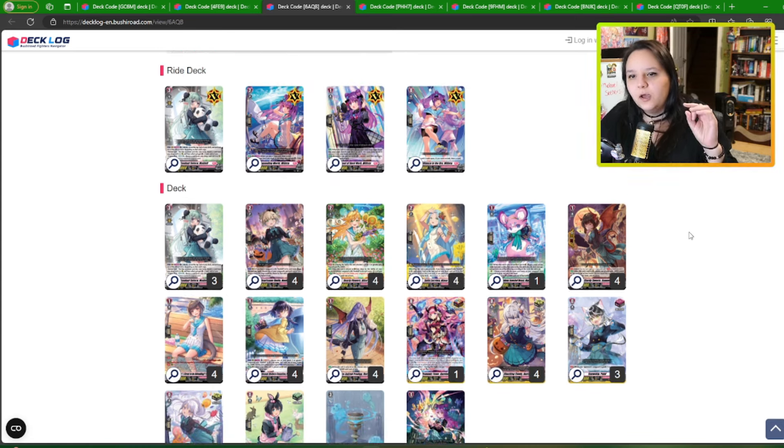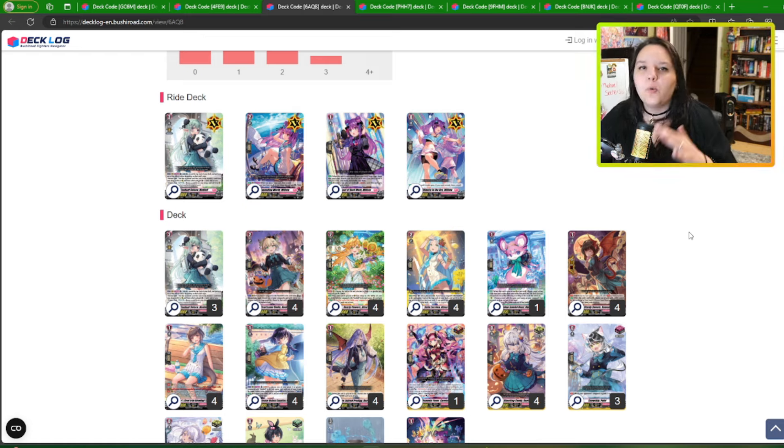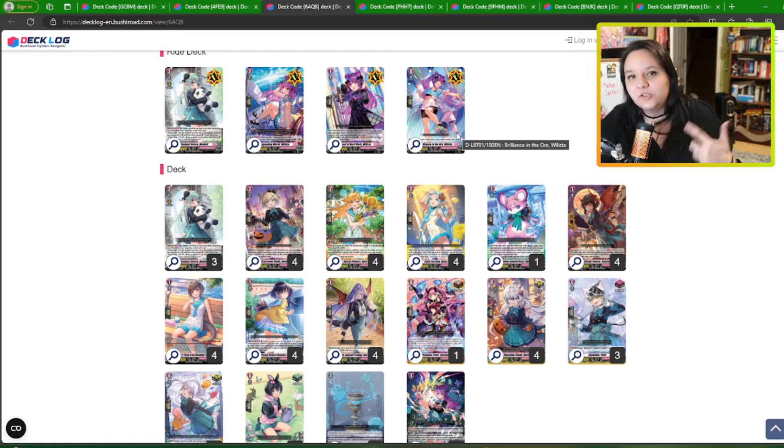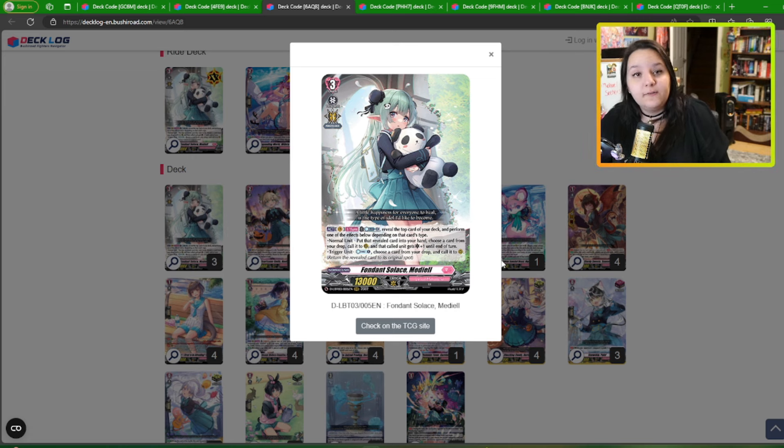Next we have Medel. I talked about Medel quite a bit in my last video. I think Medel is a really underrated deck — insanely underrated. It was already underrated when it came out in set three and it's still underrated. Medel basically counter blasts two to reveal the top card. If it's a normal unit, you put the revealed card to hand and choose a card from drop to call to a rear-guard circle — that unit gets a crit. If it's a trigger, you counter-charge and call cards from drop without the crit. You actually want to hit normal units more, but triggers aren't terrible because of the counter-charge.